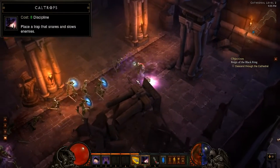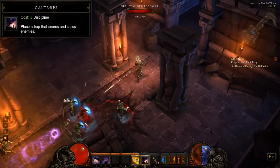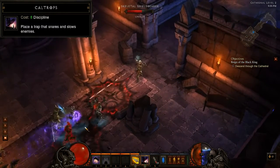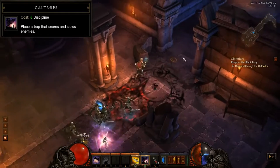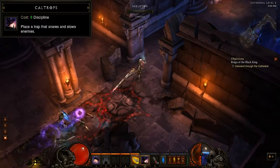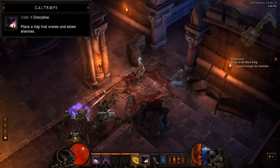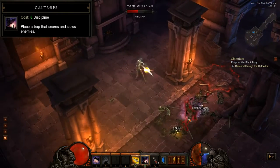The next skill available to the Demon Hunter is Caltrops. This is a utility skill, or blue skill, that uses Discipline rather than Hatred. Caltrops allows you to place down a trap that will snare any enemies that walk over it. It casts instantly and can even be used while moving if escape is necessary.